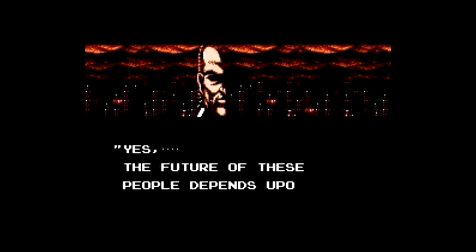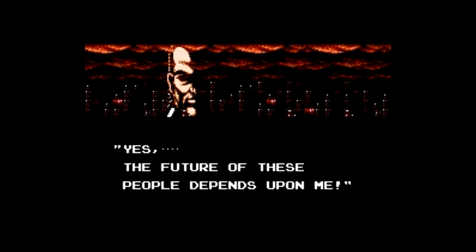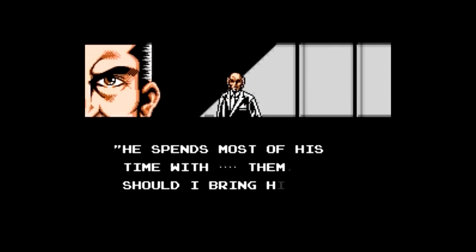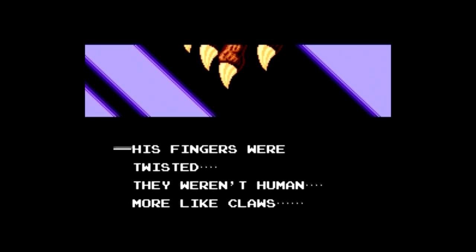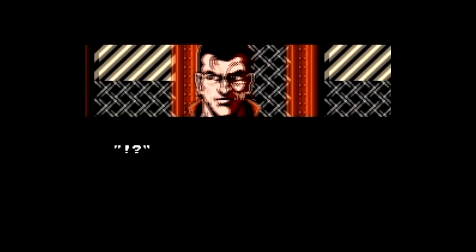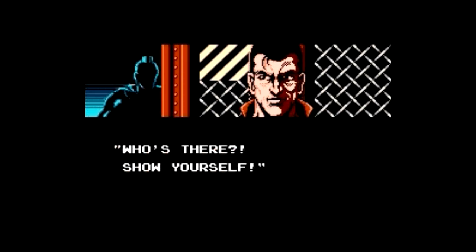You start out with a couple cutscenes that are stylistically similar to Ninja Gaiden. The story is deceptively simple though — in the future, a weapons factory is run by aliens in disguise, and they've developed a food source that doubles as an addictive drug for humans, and it's up to you, Detective Quan Hart, to stop them.